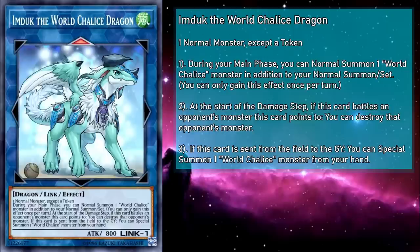Starting us off is Imduk the World Chalice Dragon, a Link 1 Wind Dragon monster with 800 attack, requiring any normal monster that's not a token as material. Considering how prevalent tokens would be later on, that restriction makes sense. During your main phase, you can normal summon a World Chalice monster in addition to your normal summon. And at the start of the damage step, if this card battles an opponent's monster this card points to, you can destroy that opponent's monster — like an El Shaddoll Construct. A very, very specific El Shaddoll Construct. The important part is that extra normal summon.